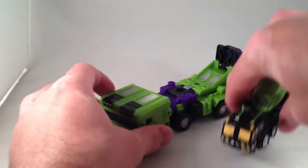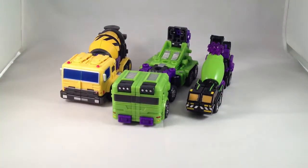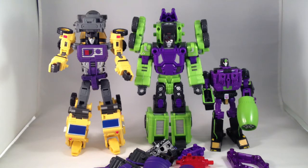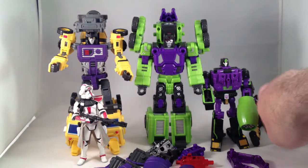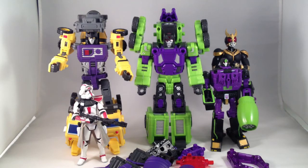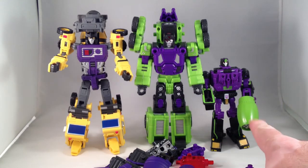Let's put these guys back in bot mode and take a look at the three Mixer figures. Here we are with bot modes. Again, the scale is immediately apparent. Let's throw the Clone Trooper in for reference — because everybody knows how tall Stormtrooper figures are — and here's SH Figuarts Kuga for people who collect Japanese toys. The Classics figure ends up by far the smallest in both vehicle mode and bot mode.